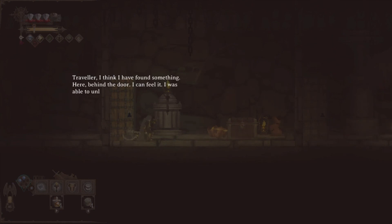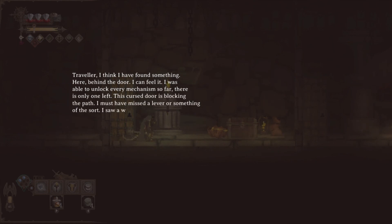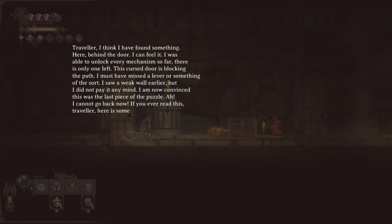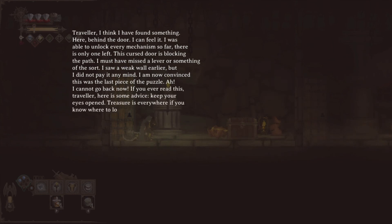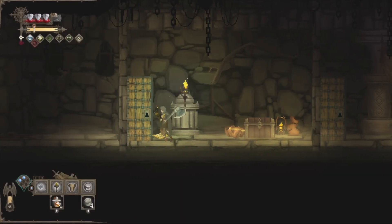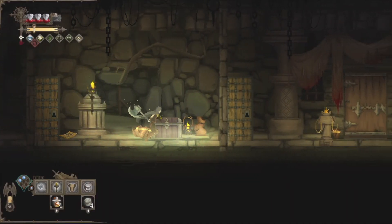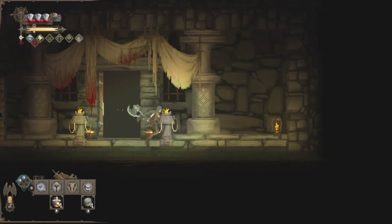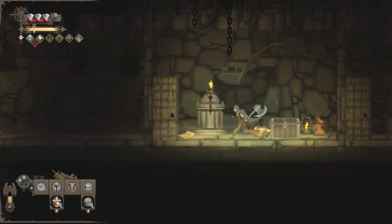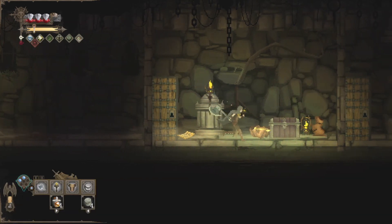A note reads: 'Traveler, I think I have found something. Here behind the door, I can feel it. I was able to unlock every mechanism so far. There is only one left. This cursed door is blocking the path — I must have missed a lever or something. I saw a weak wall earlier but did not pay it any mind. I am now convinced this was the last piece of the puzzle. I cannot go back now. If you ever read this traveler, keep your eyes open. Treasures everywhere if you know where to look. S.' I wonder who S is — this could be that Sorrel. We heard the name Sorrel earlier.